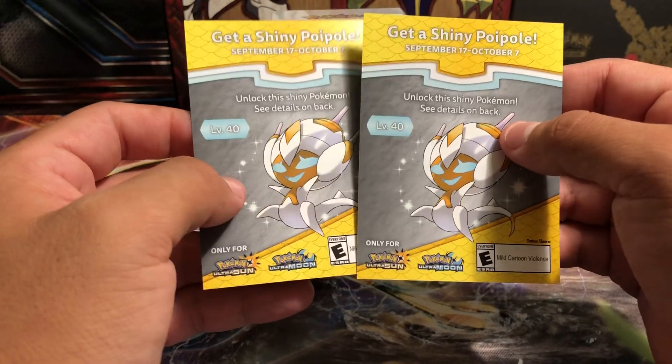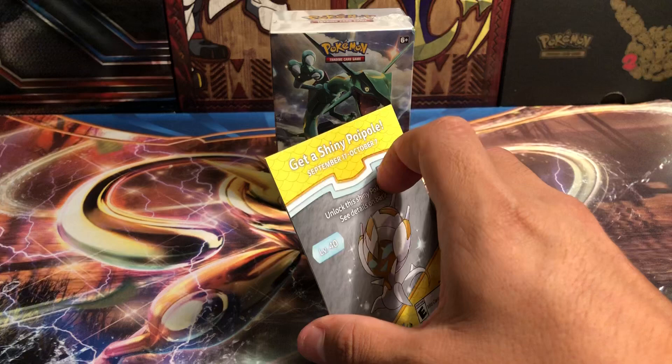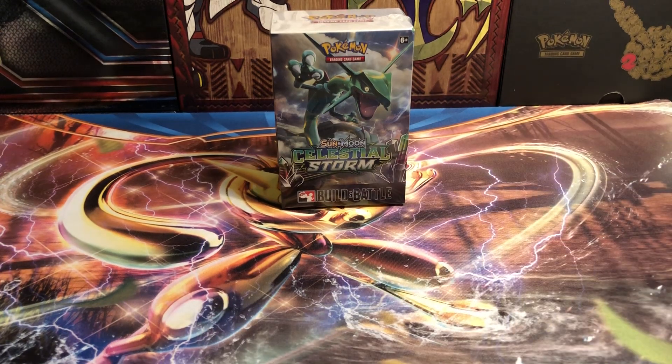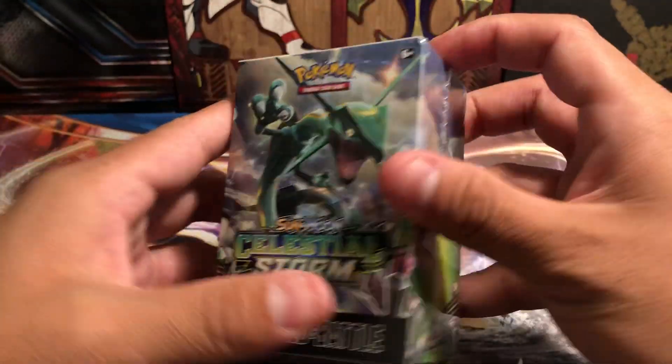It's level 40. I got one for Ultra Sun and one for Ultra Moon, so hopefully I'll be able to transfer one over, level it up, and get the shiny Naganadel, which would be pretty sweet. But anyway, while I was at GameStop, I did pick up the Build and Battle deck.